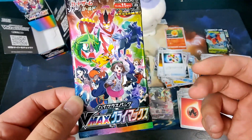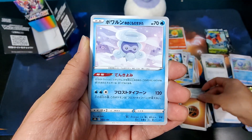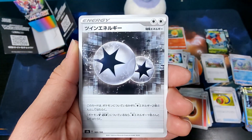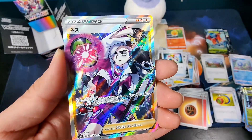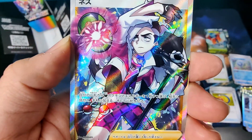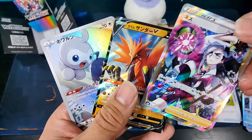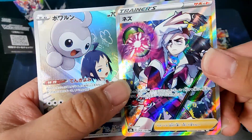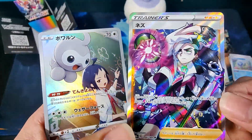Last pack: Fighting Energy, Castform Icy Form, Snover, Houndour, Glade, Double Colorless Energy, Level Ball, Hollow Frostmoth, and Piers Full Art — let's go! And we've got a Zapdos V plus a Castform Character Rare with Charon. Two pulls at the end — some last pack magic. A Full Art Trainer and a Character Rare. Very cool.